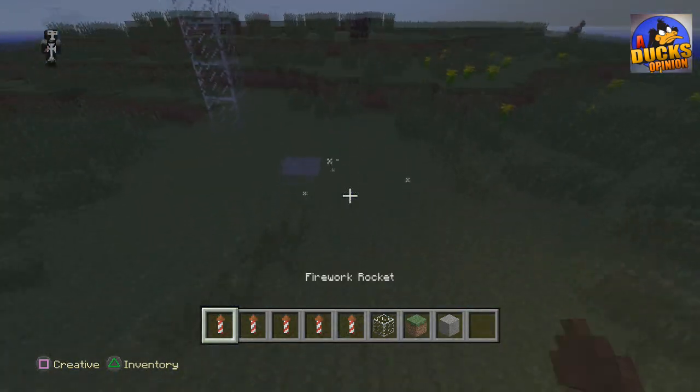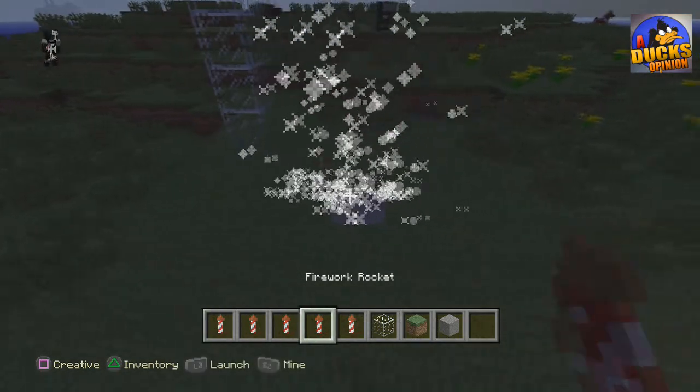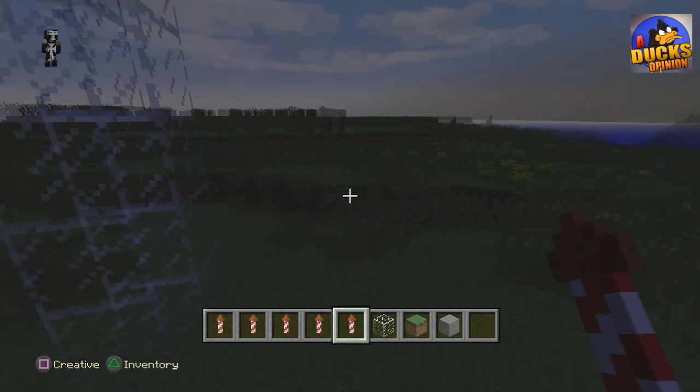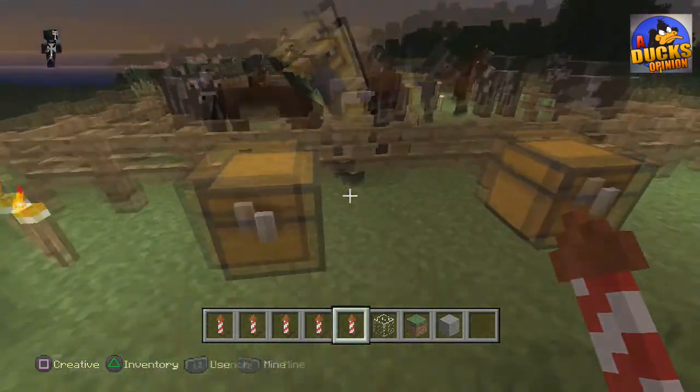They added this stuff, and fireworks are awesome. I will show you guys how to make these eventually, but these are just in creative mode so I can shoot off as many as I want. They look amazing — I put the glass here to kind of block them because they go pretty high in the air when you shoot them near all my horses and creepers and everything.